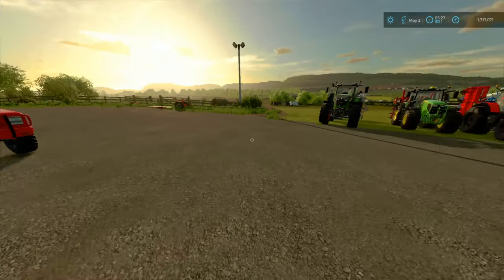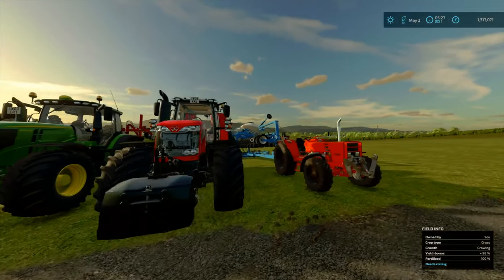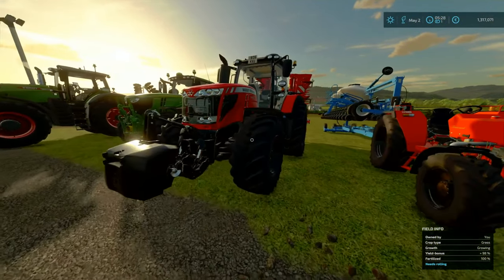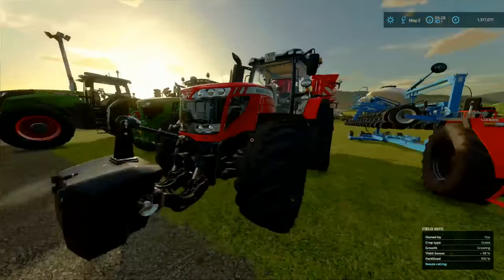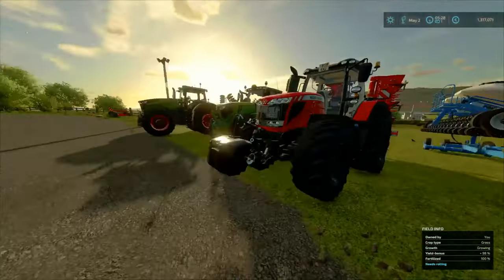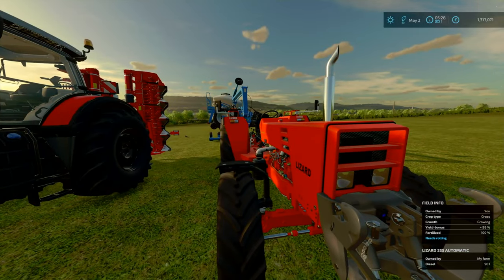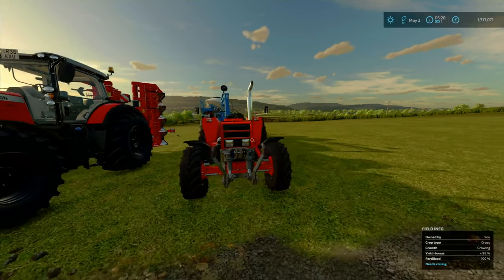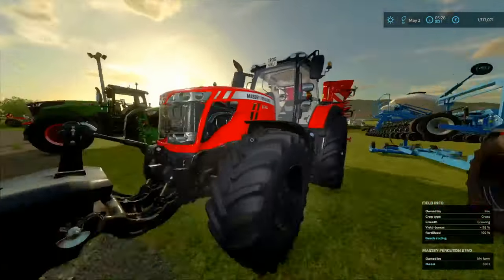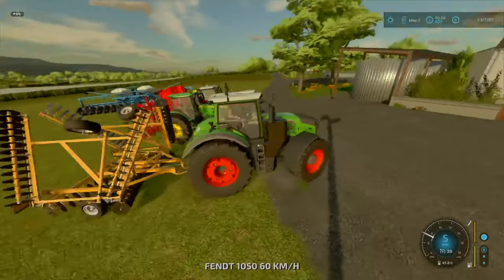We've got all of our tractors here apart from the John Deere 8000 series. The Massey is going to be on the ridger - we'll make the ridges. We've got the John Deere with the seeder and our little 355 as well. The Farmsoft speed tractor will be on the drilling - but that's going to be later on. First of all we need to deal with the cultivation.